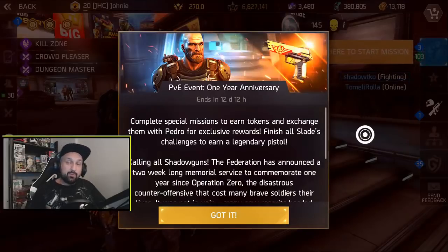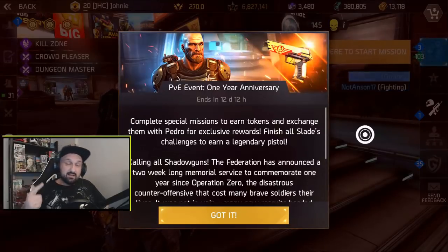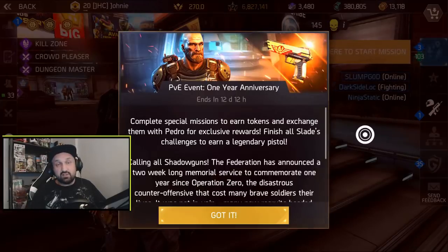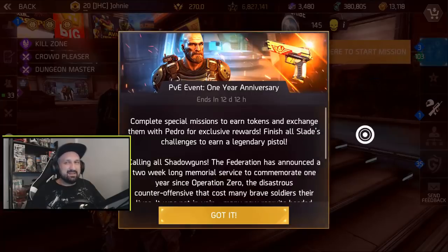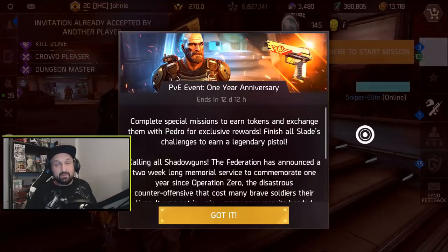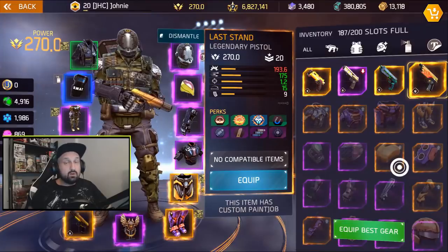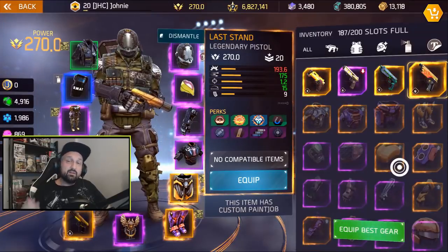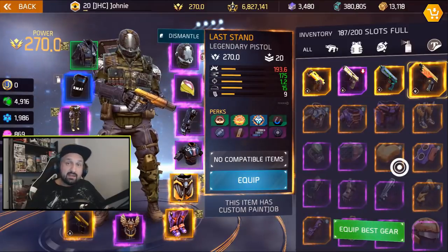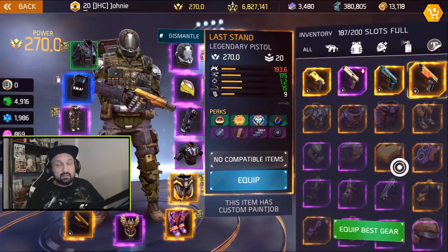What's up guys, Johnny here back with more Shadowgun Legends. We have a new event that just started yesterday, it's gonna last for 12 days. It's the first anniversary event for Shadowgun Legends - one year already, in about 10 days. It went super fast. The main reward of the anniversary event is a brand new legendary pistol. Today we will look at how you get it and I'll share all my tips so you guys can get it quick and easy. First let's take a quick look at the pistol.